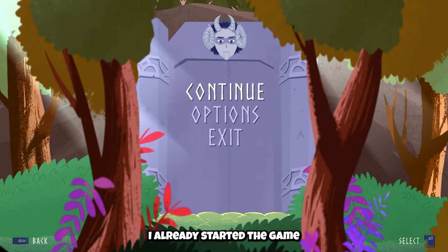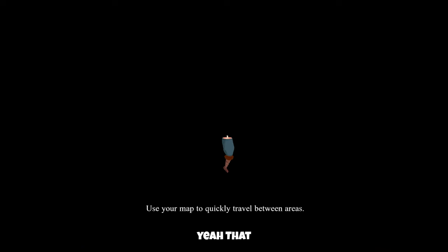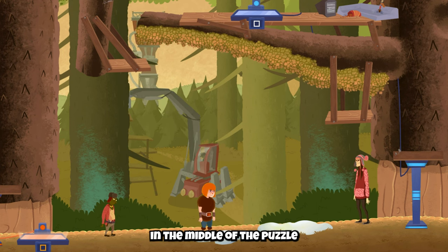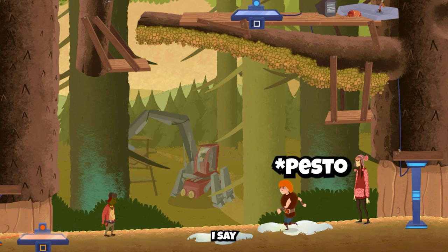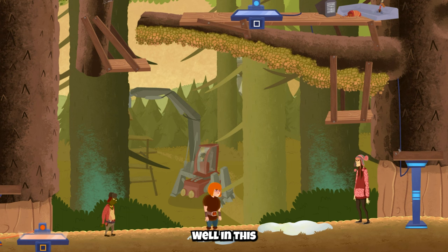We can go back. I already started the game - this is about 20 to 30 minutes in, so I can get a feel for it. And yeah, let's continue and see how the game plays. They break the fourth wall massively. Press enter to continue. And here I am in the middle of a puzzle. I have this guy here - I forgot his name already - he is your partner in crime, let's say, and this guy is creating puzzles for you, in this part of the story anyway.